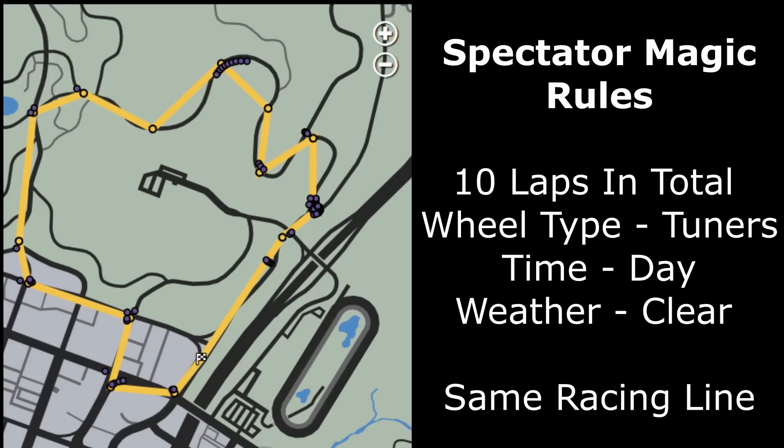Hey guys, Bacana here bringing you another GTA 5 video. Today we have the top 10 fastest supercars around my brand new testing track, Spectator's Magic. The simple rules, as you can see on screen: we did 10 laps in total in each car, the wheel type were tuners — specifically Rallymaster wheels — the time was daytime, weather was clear, and the main purpose is to keep the same racing line throughout every single supercar to make it as fair as possible.